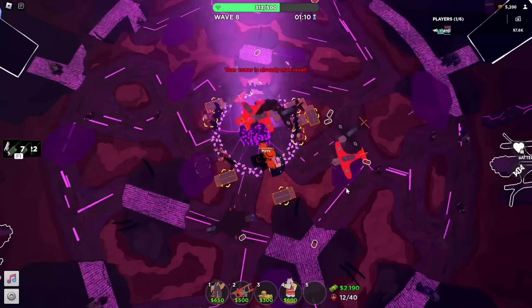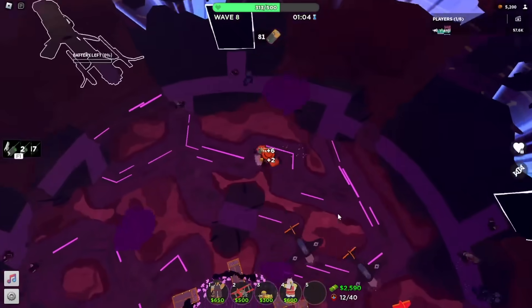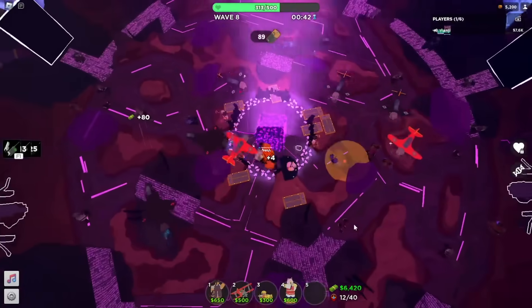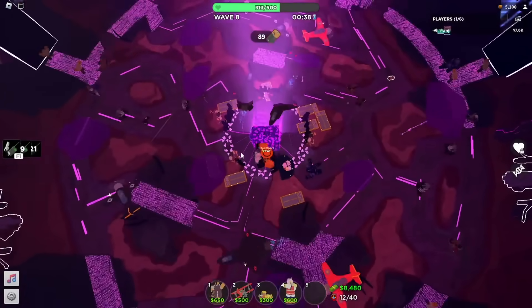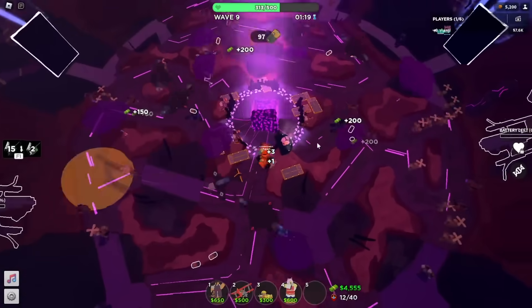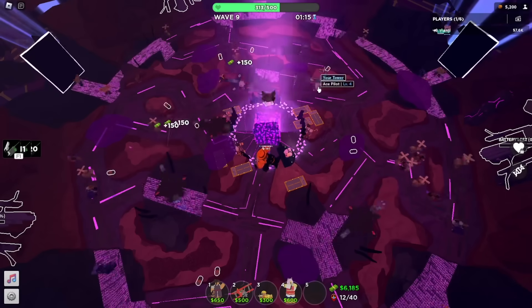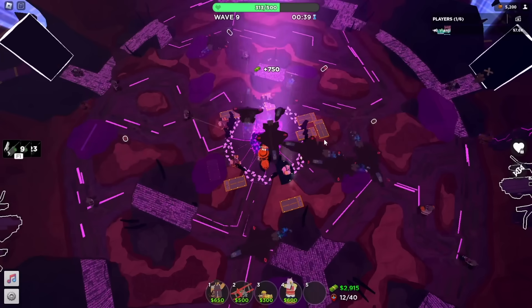Max DJ is down now. The strategy from here onwards is pretty simple — just upgrade your ace pilots one by one and you'll be smooth sailing. I haven't placed any snipers yet, and I won't until after I upgrade all my aces to max. And there we go — all our ace pilots are maxed out.